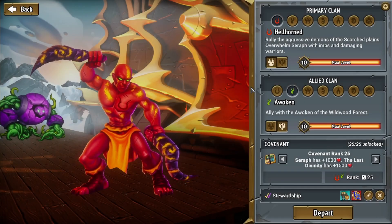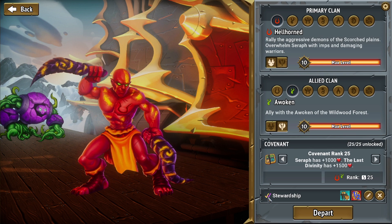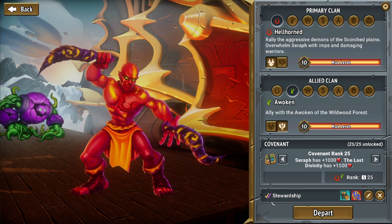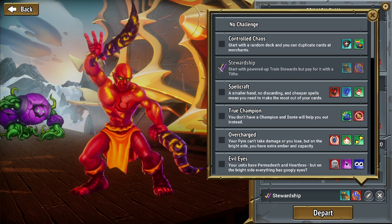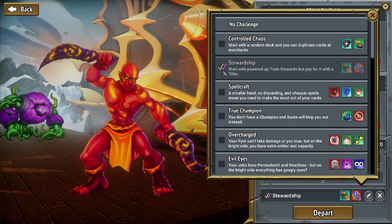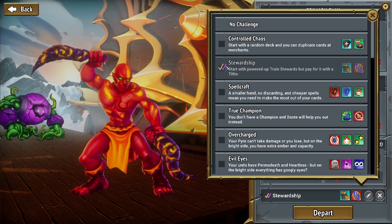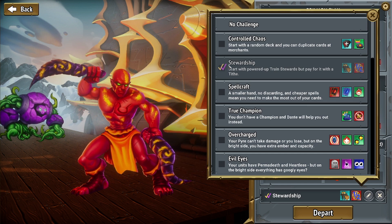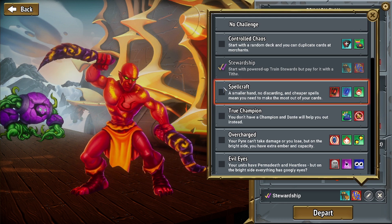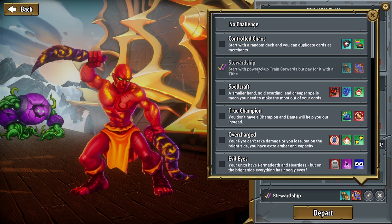This time on Monster Train, just like last time, we're going to do another expert challenge. I just see the checkmarks. I believe the checkmarks mean that you completed it and you did it with Divinity. Is that what the checkmarks mean? I'm going to assume that's what they mean. So you get two checkmarks if you defeat the last Divinity. You get one checkmark if you don't go to the last Divinity, but you defeat Seraph. I'm just going to assume that's what it is.